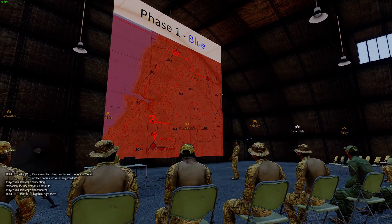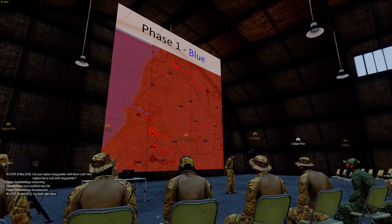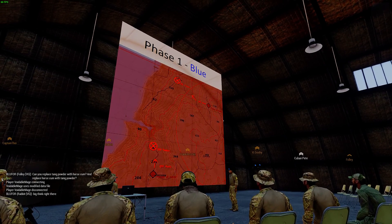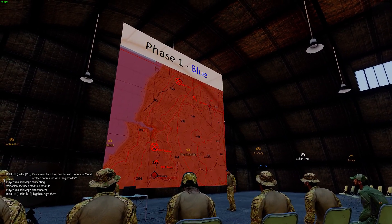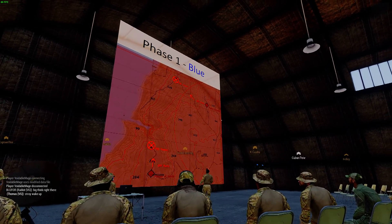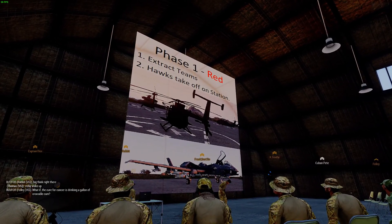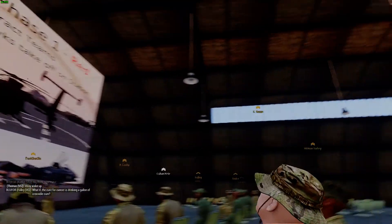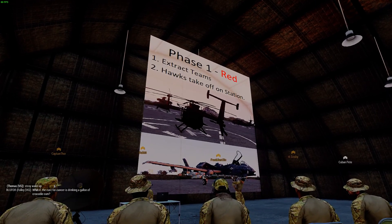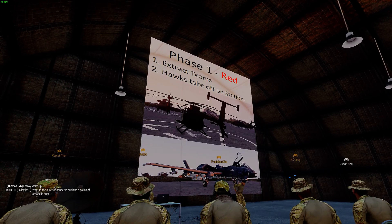As soon as both teams are on the helos and headed back to our airfield at the staging ground — Pegasus Airfield — to rearm and prepare for the next phase, that's when phase one red starts. The whole point of phase one red is to extract the teams and get the Hawks on station. It's imperative that we get these birds up in the air as fast as possible to get control of the skies around Malden on the west side. There are a lot of static AA positions all over the island — do not fly towards those areas.